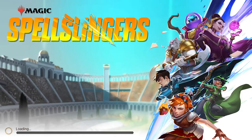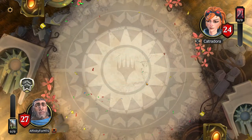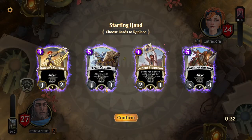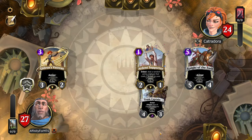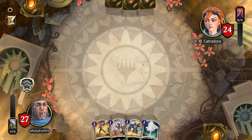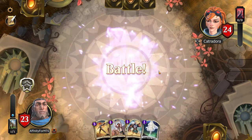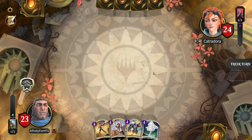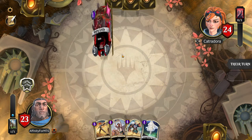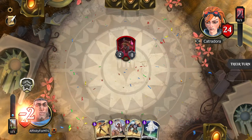Gideon versus Chandra — aggro versus aggro. Let's see how this goes. Would definitely like to go first — that would be my preference. We are not going first. I probably want to ditch this for faster stuff. Flying's good. So the early game pressure is going to be what makes or breaks this game. And they got pressure — they got haste right off the bat. Very scary.